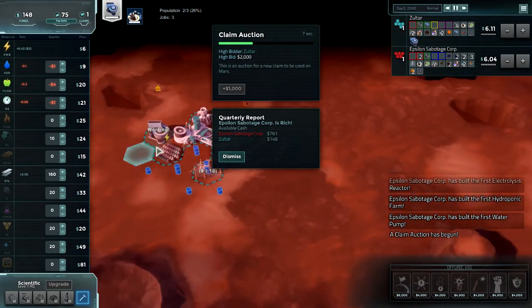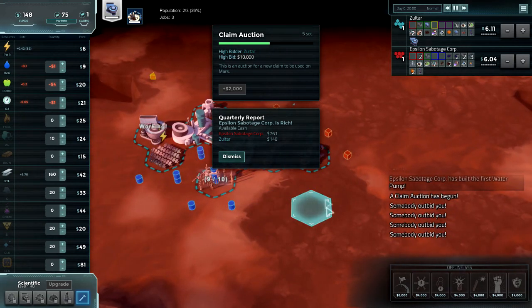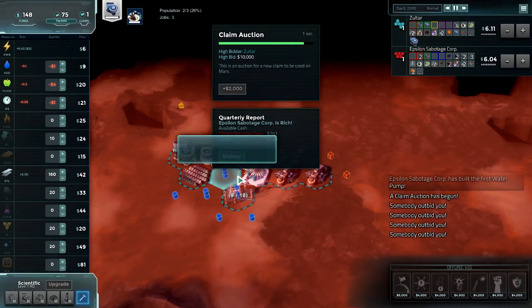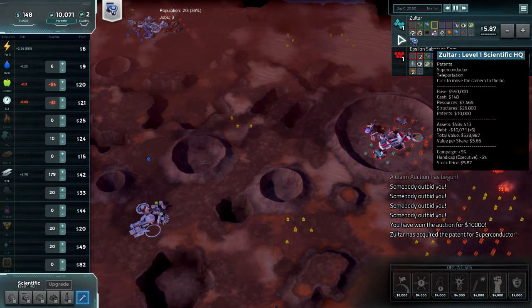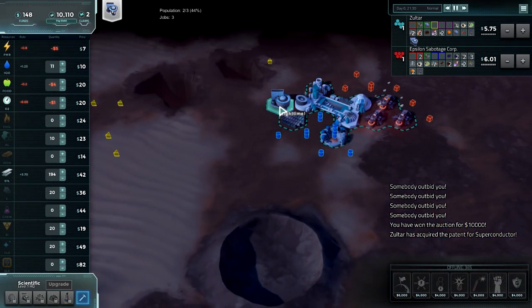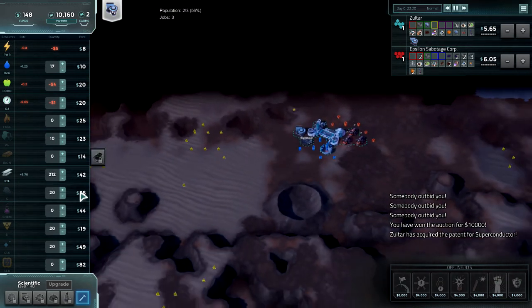Computers don't fight for claims very hard — it's very interesting. I think they should go a little bit harder, but I guess we're only on Executive difficulty, not CEO or anything like that. We got superconductor for 800 — that's well worth it in my opinion.